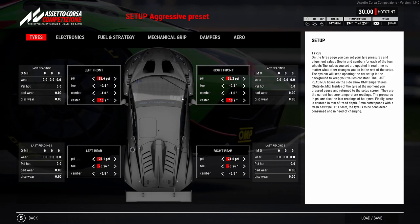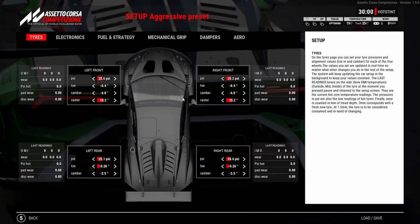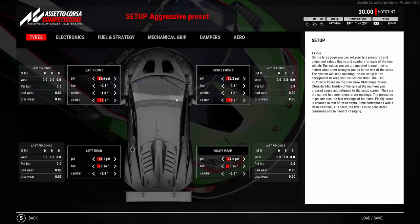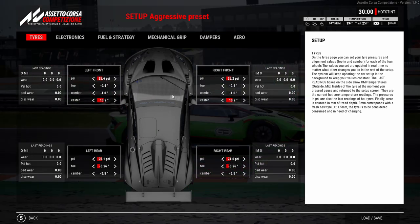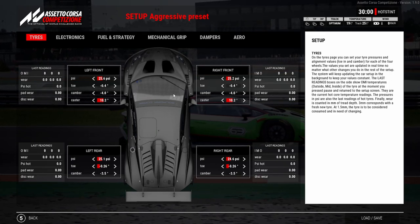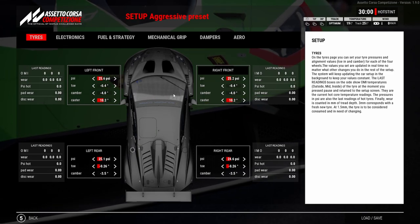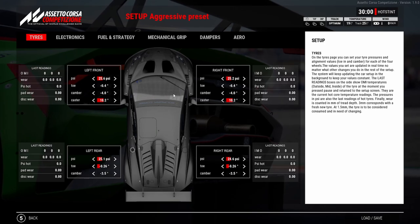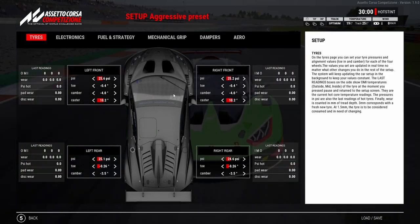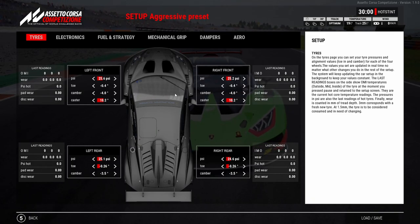Qualifying is not really what I want to talk about because most people already know that toe pretty much works in qualifying over one lap. We're more interested in what we're going to do for the race, especially if you're doing 20 to 25 minute races and longer. You want to make sure you're able to save tires and not run out too quick. I've personally seen guys that were faster than me — within the first six or seven laps they're blitzing me, pulling away, but after that they start coming back at half a second a lap because once those tires are worn there's literally nothing they can do apart from hemorrhage time.